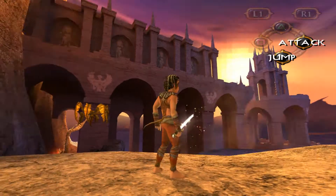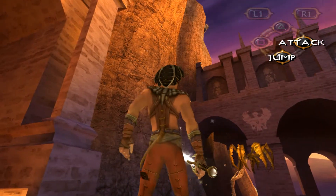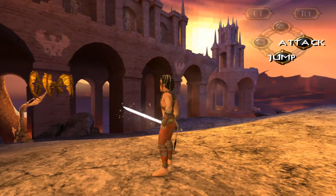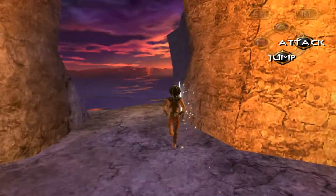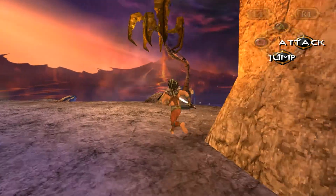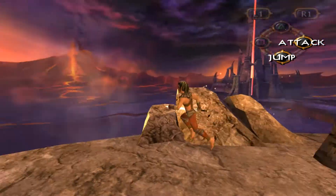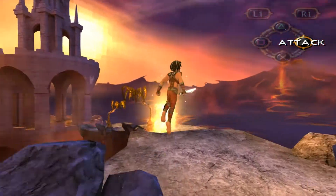Alright, now this looks like the kind of temple area he was talking about. Yeah, I think that the portal amulet is up on that ledge right there, so we just gotta figure out how to get to it. Let's see what we've got to work with here. I haven't seen any particular kinds of collectibles yet, just besides health pickups — maybe they'll introduce those later on.